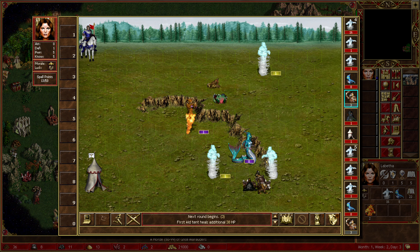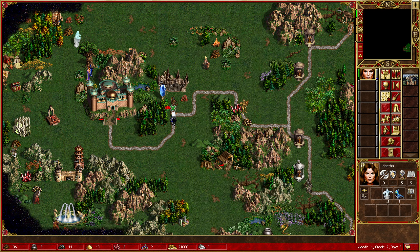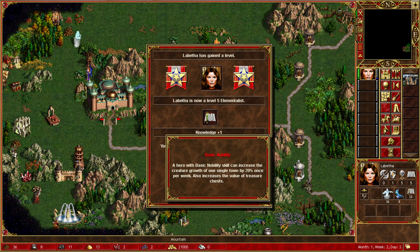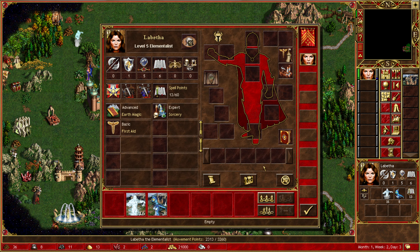If I can just consistently keep raising that, I'd be happy enough. If I've got 16 now, do I get more than 16 at the end? Track casualties - 10. It's not consistent. Expert sorcery or basic nobility - let's go for expert sorcery for now.